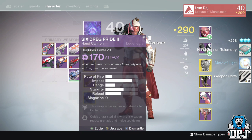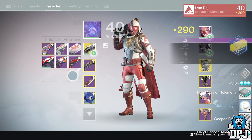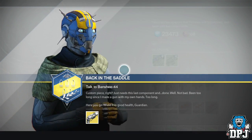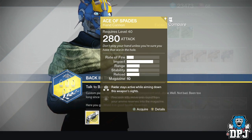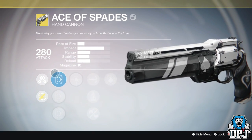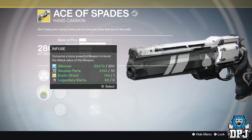Once that step is done you can head back to the Gunsmith and collect your reward. If you don't have any spare hand cannons, I'd suggest grinding strikes and try to get them in engram drops. Now the Ace of Spades in my opinion looks absolutely amazing and it has some quite decent perks too.